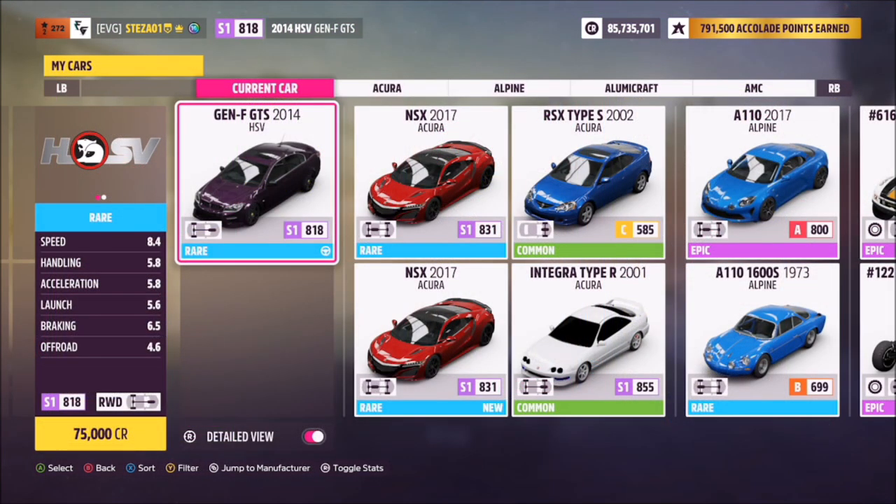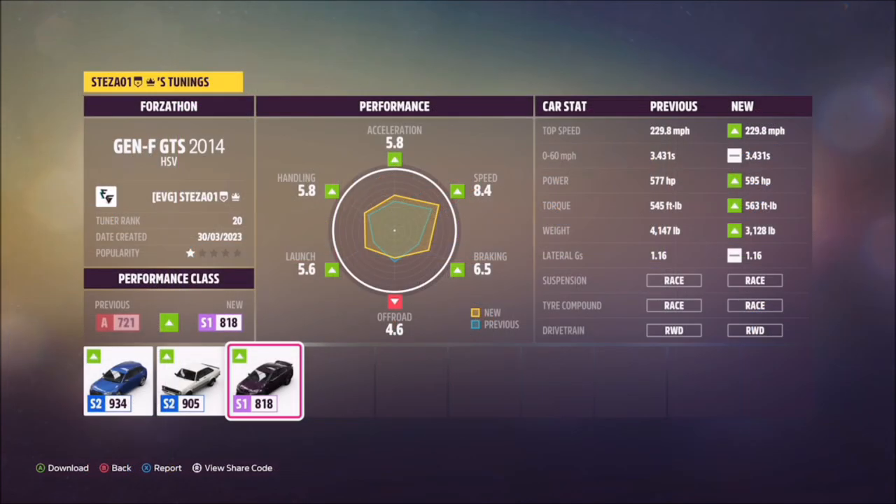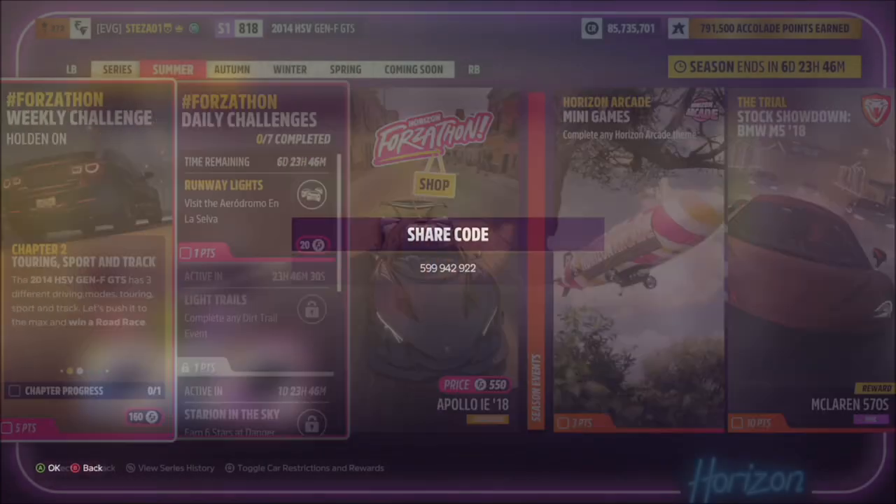This is the Holden HSV Gen F GTS and it'll set you back 75,000 credits from the auto show if you don't own it already. I've also created a tune for you guys to use — it's called Forzathon, and the share code is 599-942-922 as you can see on your screen.